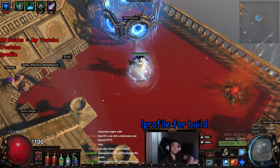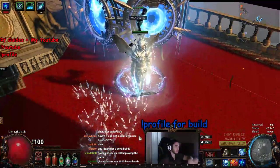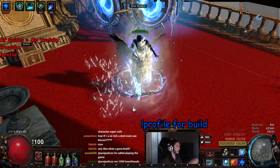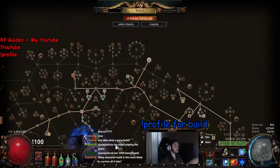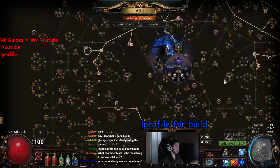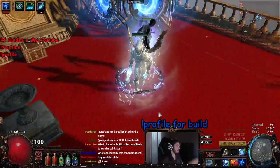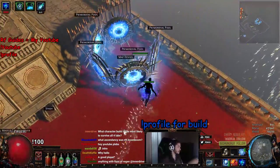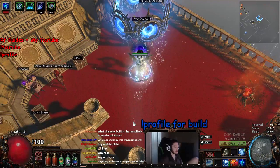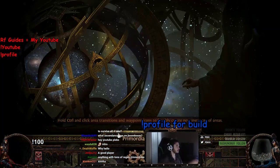Hey, welcome everybody, it's Pox again. Today I have a cool but kind of sad video for you guys. I don't know if you remember the Ice Trapper I built like a week or two ago — I've taken that character and leveled it to about 78 in hardcore. I have quite a few issues with it but I still think it'll be cool to showcase because it is very visually pleasing. First off, I want to go ahead and run a map — as you can see we're level 78.